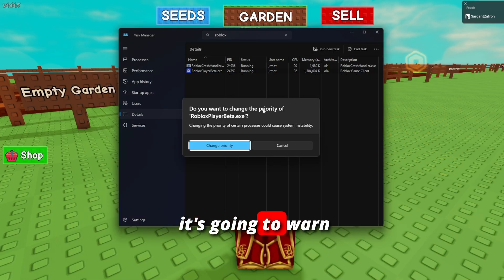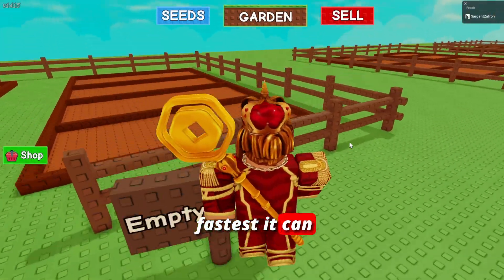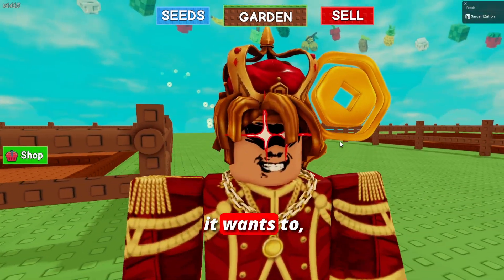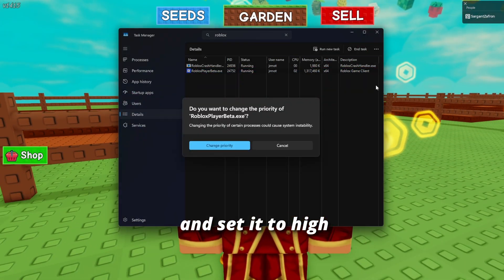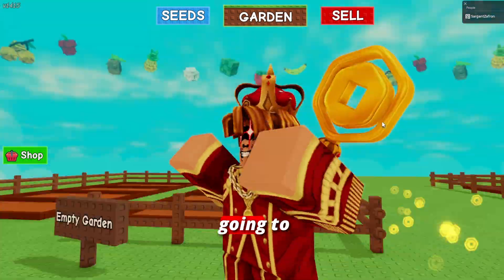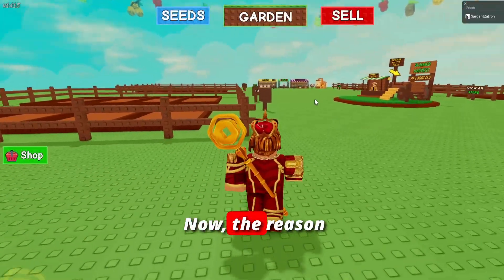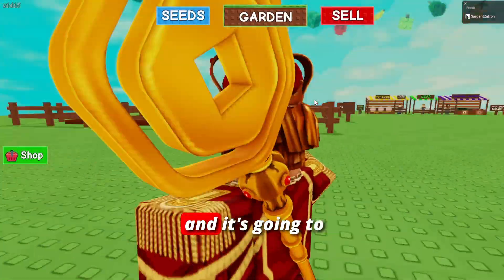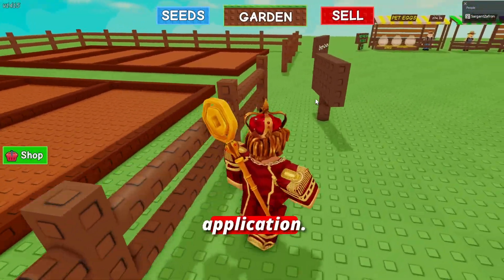Once you change priority, it will warn you that this can cause instability, because it's going to prioritize running Roblox as fast as possible over other applications. The default is Normal because Windows wants to balance everything. But if you're only playing Roblox, it doesn't matter — after a moment of loading, Roblox will start running a lot faster, prioritizing more RAM and VRAM for the application.